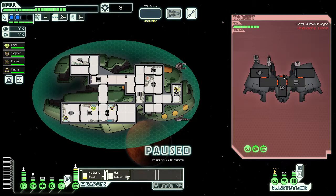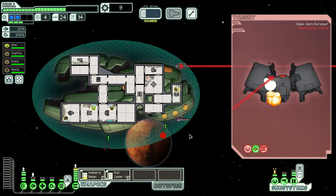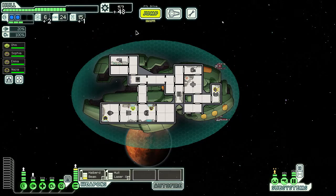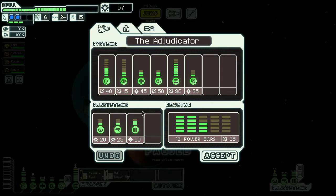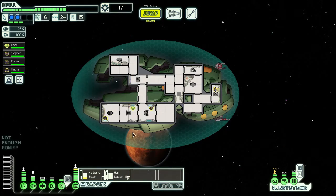Another unmanned ship — it's got a lot of weapons. There's no need to hack anything. I could hack their weapons if I wanted to be really safe, but I think we dodged their initial ion shot. Two fuel, 48 scrap. I can unpower hacking for now.